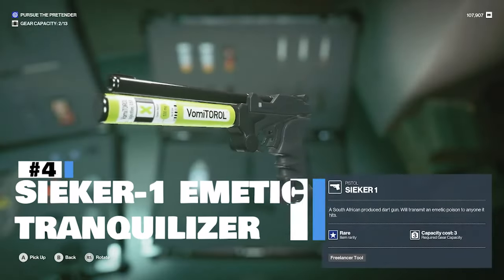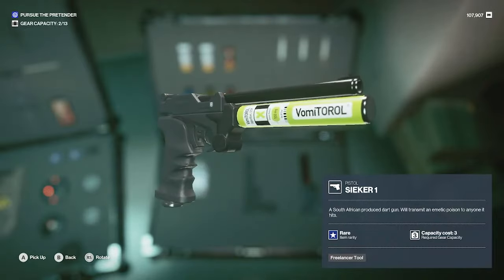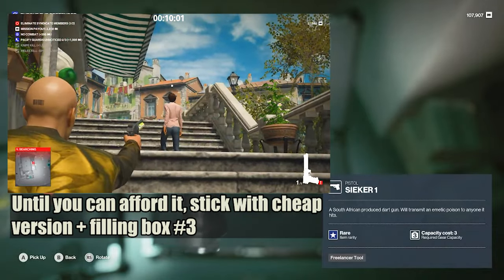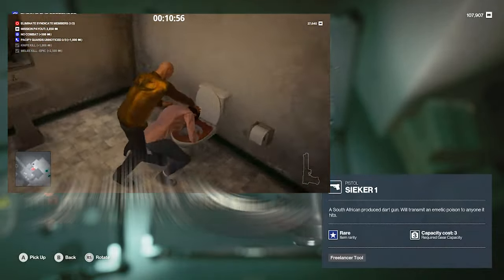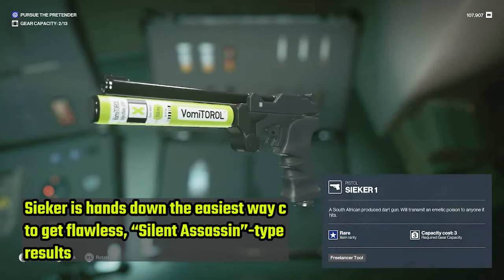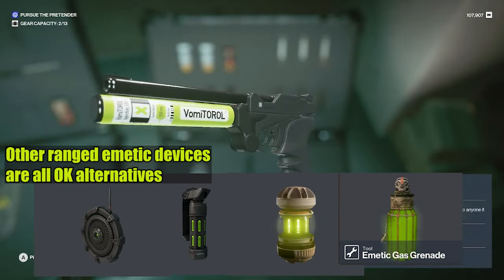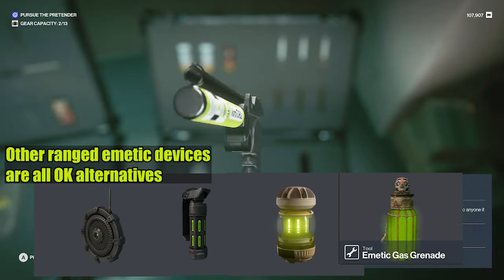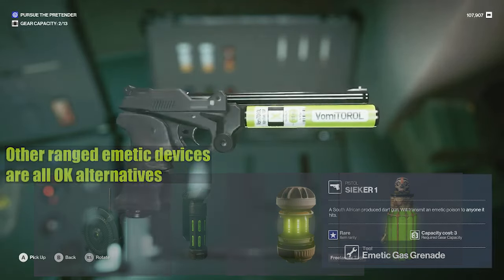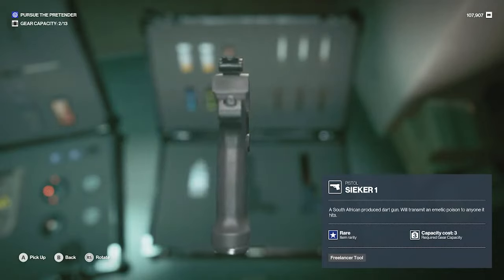At number 4 is the Seeker 1, and I consider this the single best tool in Freelancer. Being able to remove your target from a crowd or a dangerous spot into an isolated area where you can dispatch them quietly is invaluable. The downside is the carrying cost of 3 is a little heavy and it only has 2 darts, so you find yourself not using it 100% of the time. While I always bring it, there are 3 other things I bring more often and rely on more.